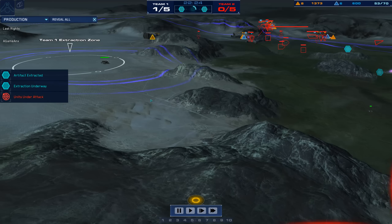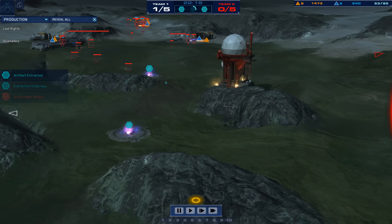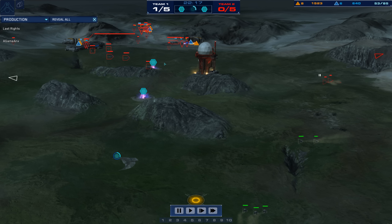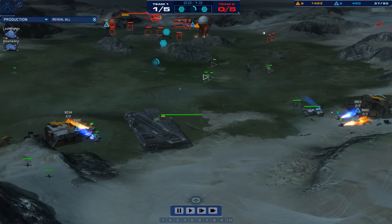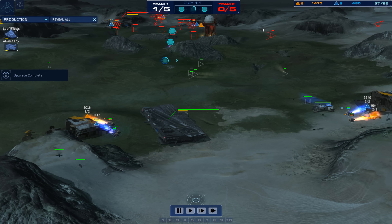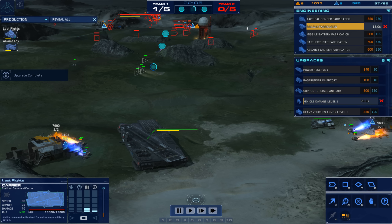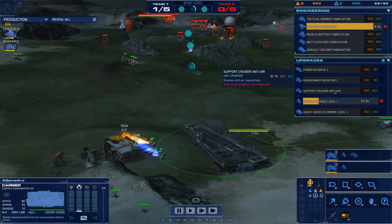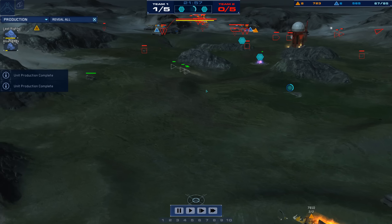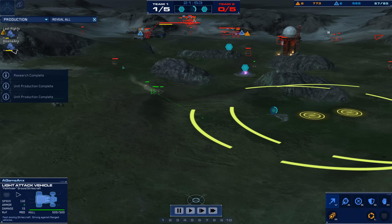First artifact goes in for A-Game, so he's now pulling artifacts and the pressure is on. Last Rites still has a pretty solid economy, so he very well could make a comeback, but he's already lost a support cruiser and he's most likely going to have to kick out some anti-air tech — which it looks like he is. Right now I think he's got a missile battery coming up. It looks like A-Game is going to tech into rail guns, and he's putting vehicle damage onto his light attack vehicles.